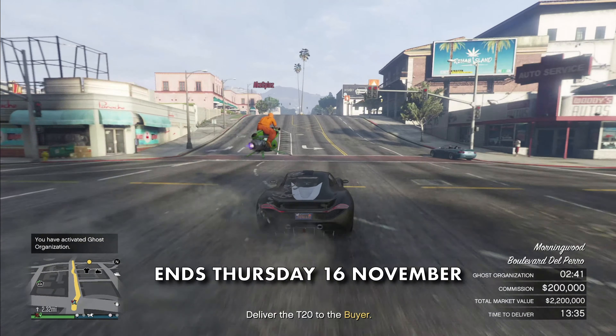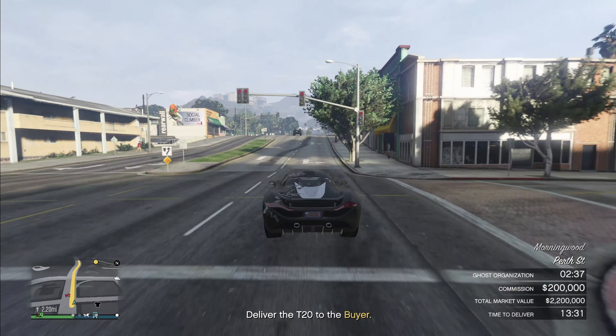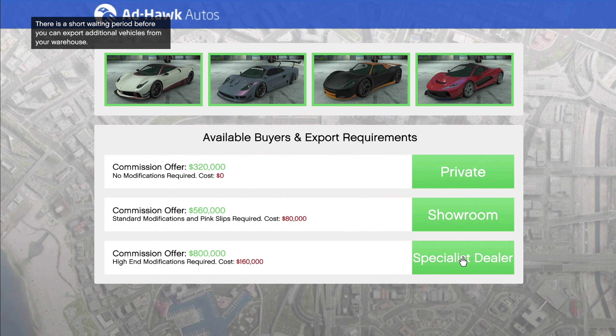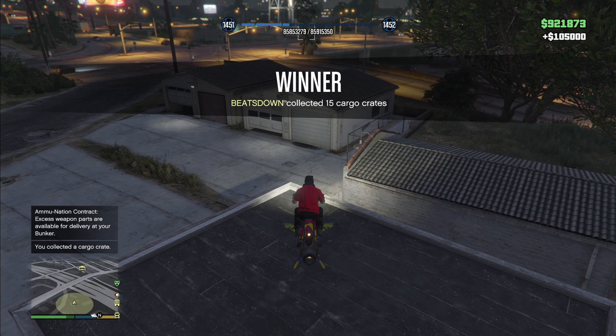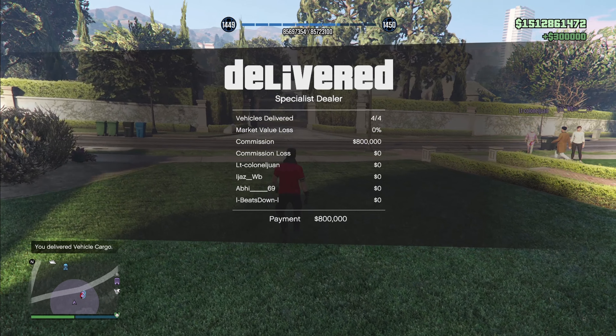This week in GTA Online, up until the early hours of Thursday the 16th of November, you can make an absolute fortune very easily by taking advantage of the double money payouts for the import and export vehicle cargo business, as well as the triple money payouts for the VIP work and challenges. Here is a quick guide for you to make the most money in the easiest and shortest possible time.